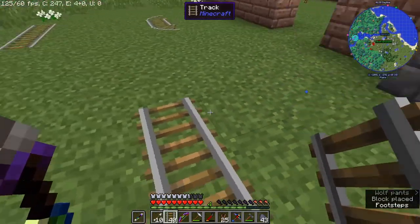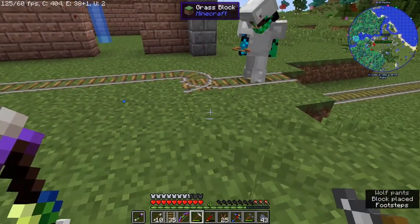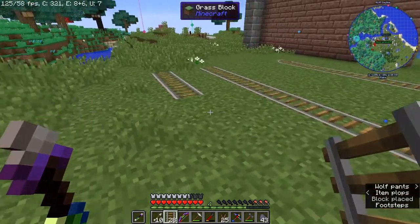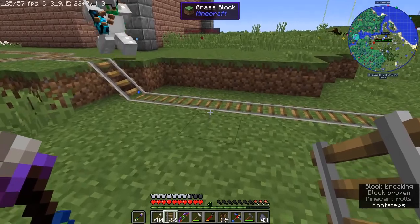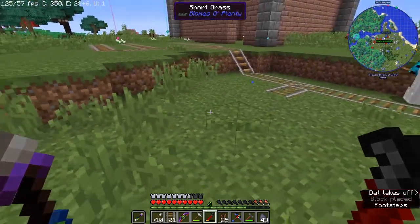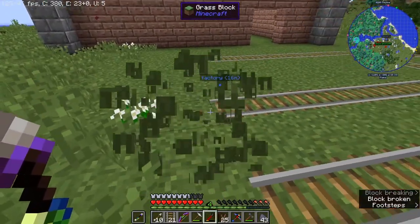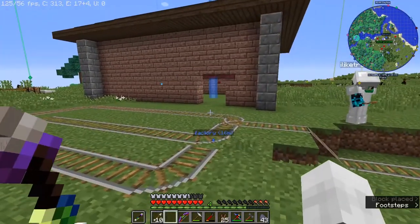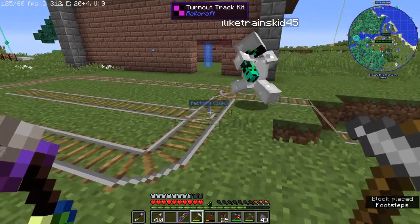So then we want a Y there. And then have it come like this. And then we can put that there, where it loops back around. Well, we have the basic idea down. Next time we head back, we'll just grab some more rails.